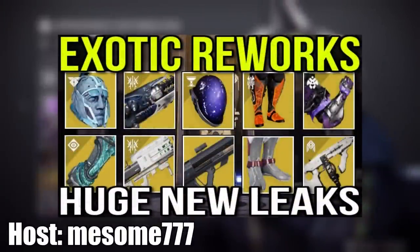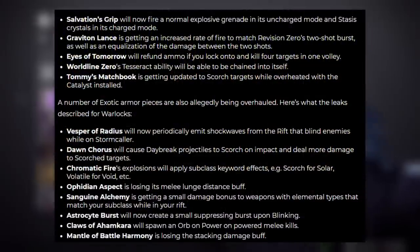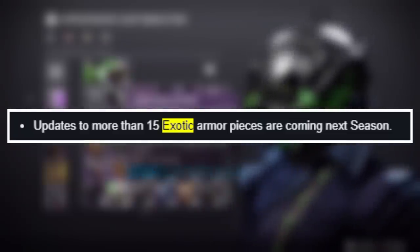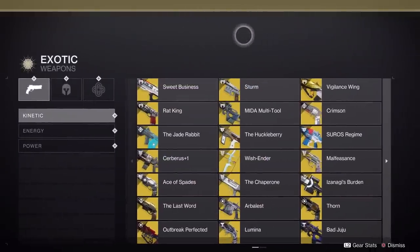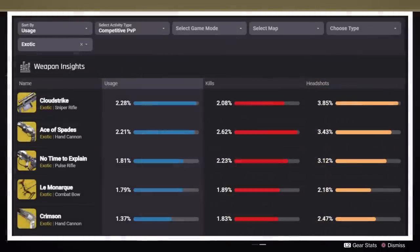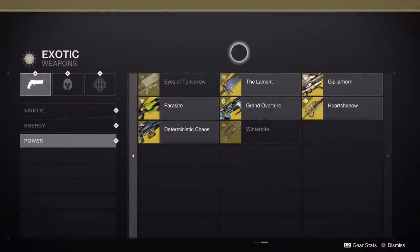About a month ago, there was a list of exotics that were supposedly about to get updated. This was a leak, which you have to take with a grain of salt, and then Bungie, not less than a week ago, said they're going to be changing, buffing, nerfing a handful of exotics, which more or less confirmed that the leaks are likely true, or at least in the ballpark. I think there's a bunch of exotics that still need some type of love, and most of this is backed by a researcher from Destiny Tracker telling me what the least used exotic weapons are in PvP and PvE, which helped me inform my list.